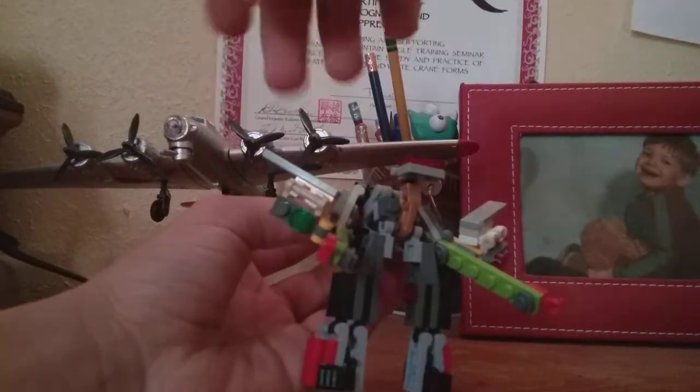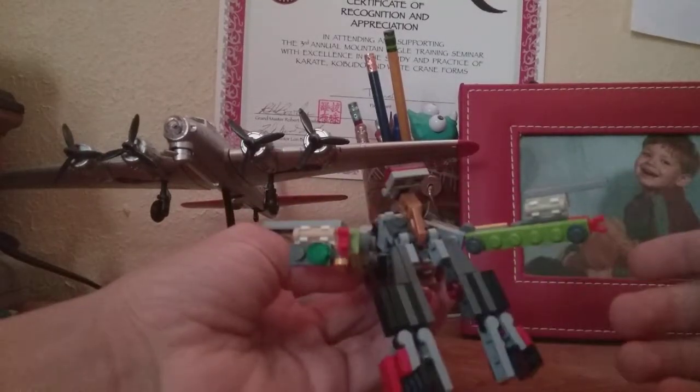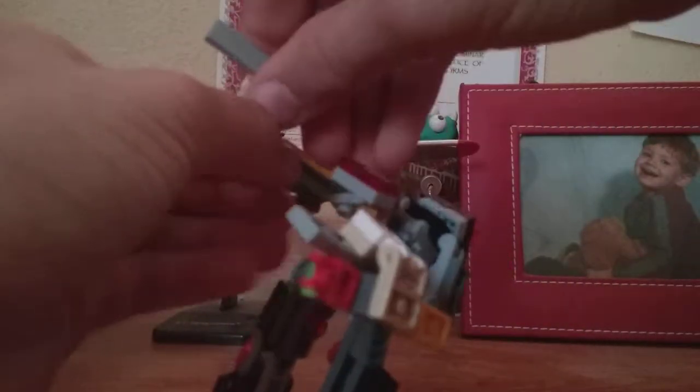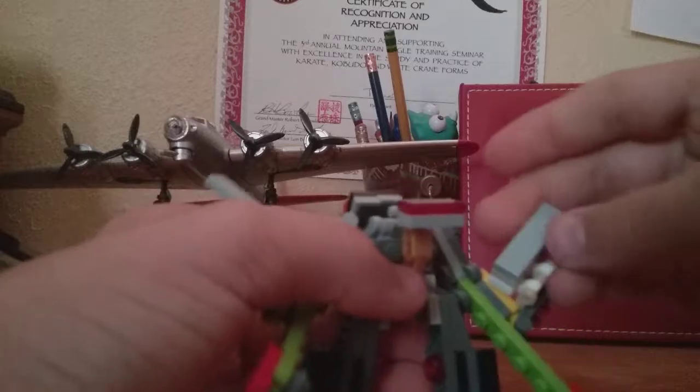I also like that he has these things here — some people won't like that, but I don't care. You can just flip these forward and kind of just collapse them on his top of the arm. But honestly, that's kind of chunky, so I just like to leave it off to the sides — it looks a little bit better.